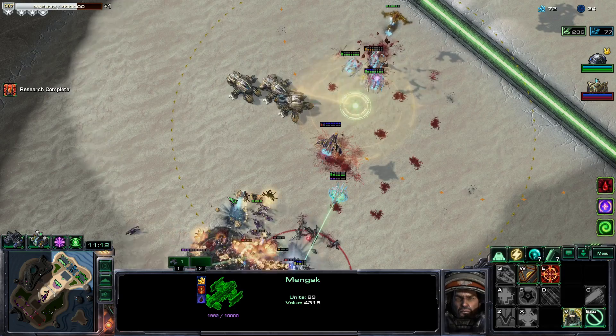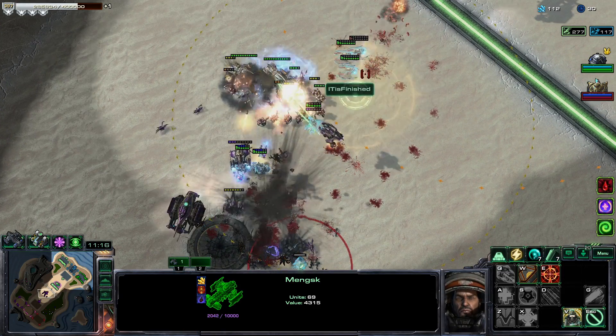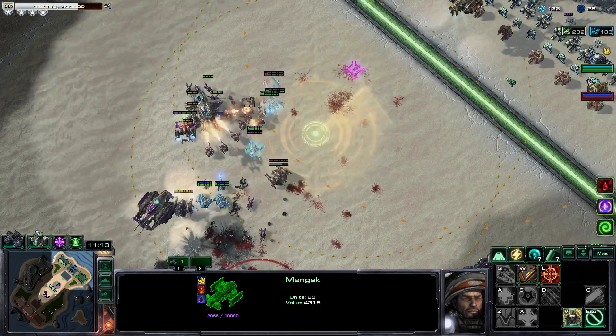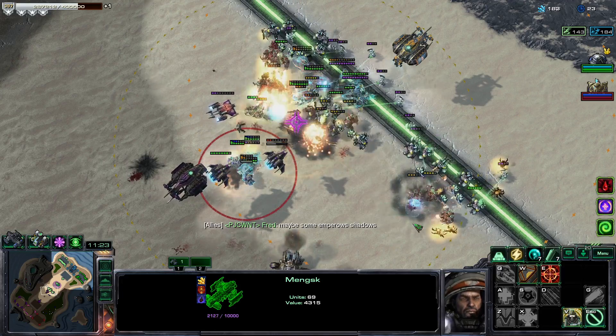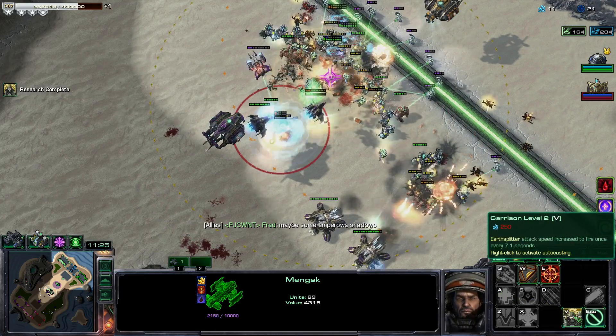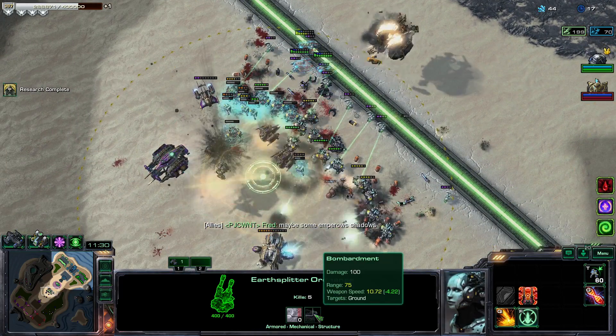The silly Corsairs unsliced my bread. We've got garrison level two and some Emperor Shadows here to deal with the Archons — that'll probably be useful. It's attacking every six seconds.